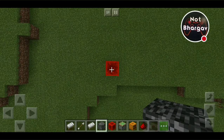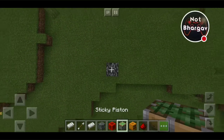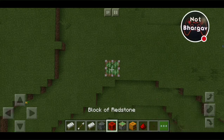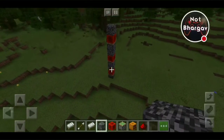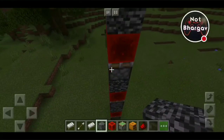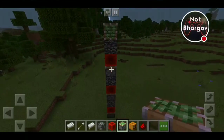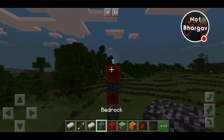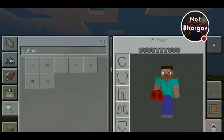First we are gonna place the sticky pistons, and then block of redstone, and then your block which you like. I choose bedrock because it's hard. So again: sticky pistons, block of redstone, bedrock. Sticky pistons, block of redstone, bedrock — just like this, do it three times. Then you need to place a sticky piston facing towards you, then again a block of redstone, bedrock, sticky pistons, bedrock, and then a dispenser.